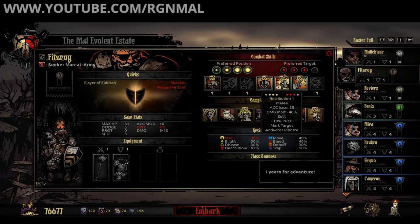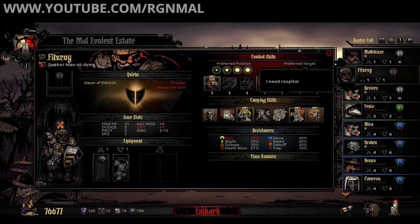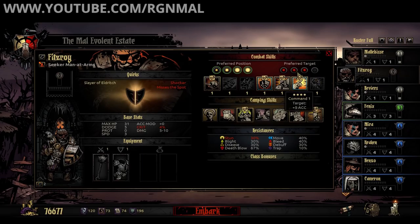Retribution looks very interesting: a little less damage but you pick up 10% protection, mark a target, and activate Riposte. If it functions the way I think, you get a return attack when something hits you. The Man-at-Arms and the Arbalest look like they have great synergy — instead of needing a Bounty Hunter or Occultist to mark for the Arbalest's Sniper Shot, the Man-at-Arms could do that. I'm actually going to bring an Arbalest on this run just to test that synergy.